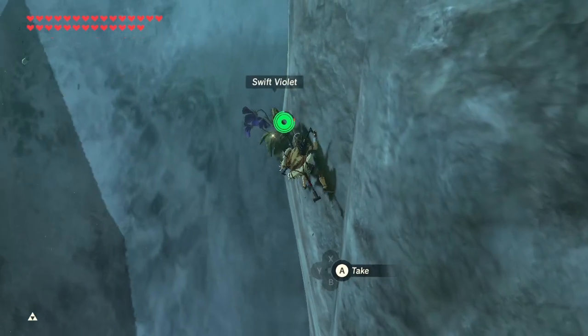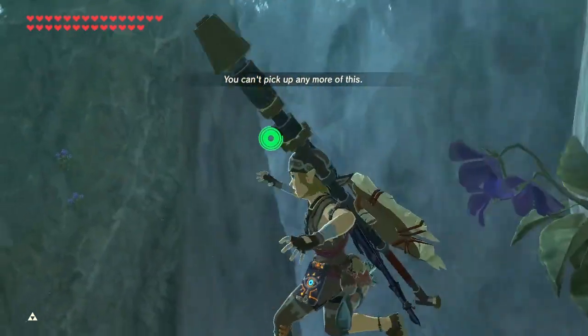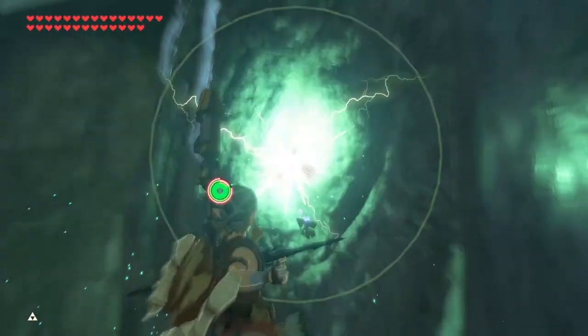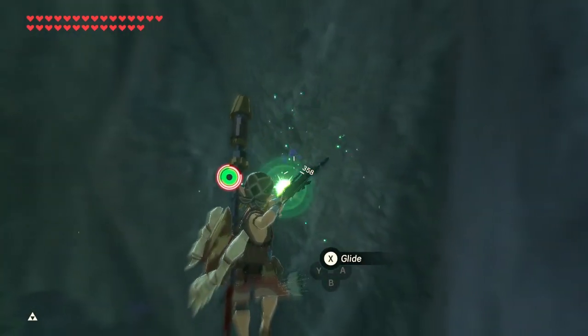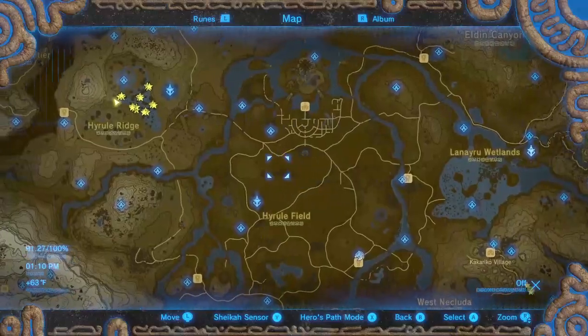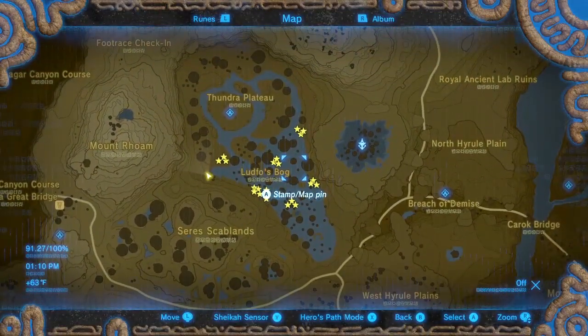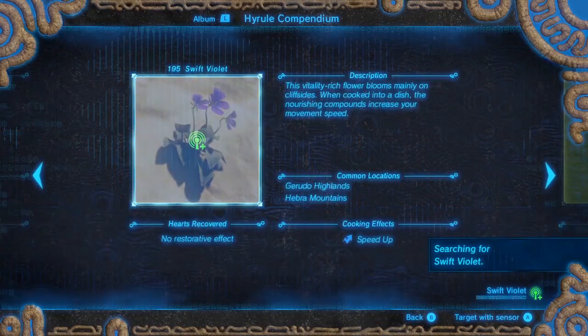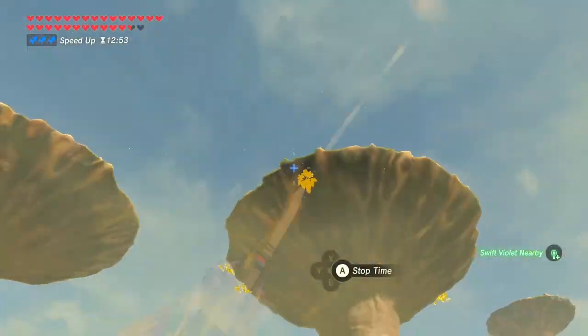Swift violets are all over Hyrule. They hang on the side of cliffs and you can climb or shoot them down. But there's just one place I like to farm them. If you want to use the object map I use, the link is in the description. I like to go to the Thundra Plateau — use a sensor to find them and the stasis rune to see them. Use a bow to knock them down and you can find more than 30 here.